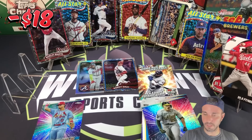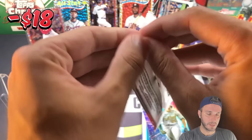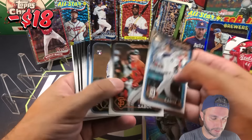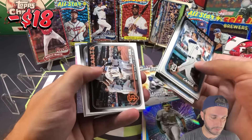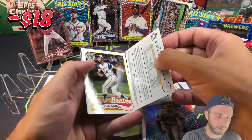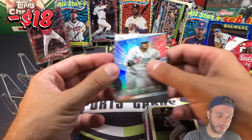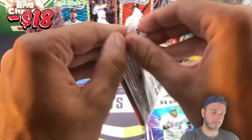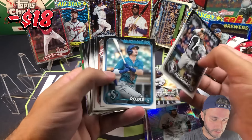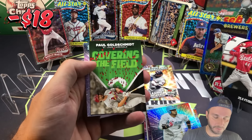Two to three packs left and we already have six foil boards. One turned around — I think I saw a rainbow foil for this one. Pittsburgh Pirates team card, rainbow foil, and hammering Hank Aaron 89 behind it. Louie Arise. Three packs to go. Marte rookie card base, Covering the Field Paul Goldschmidt.